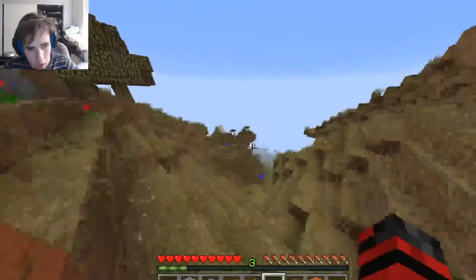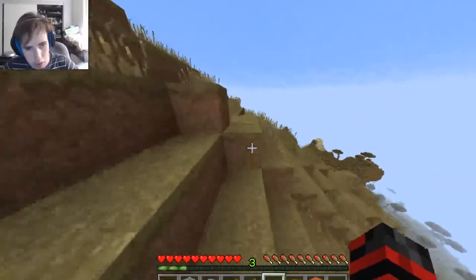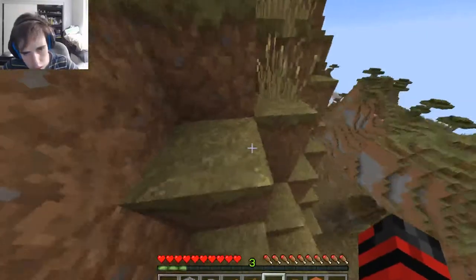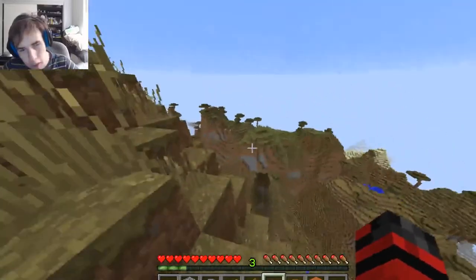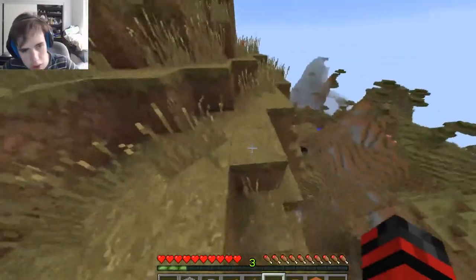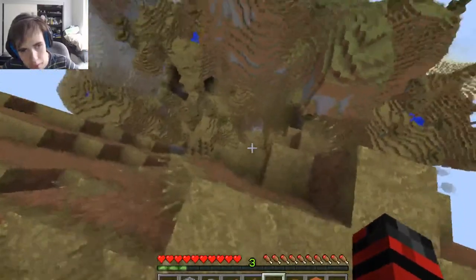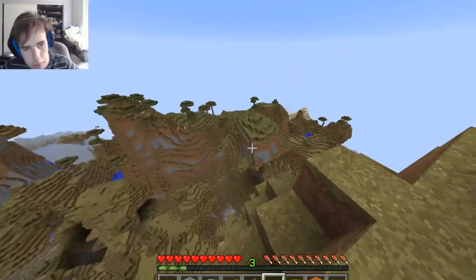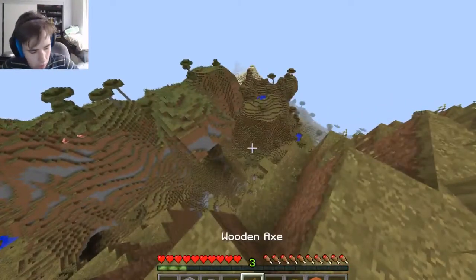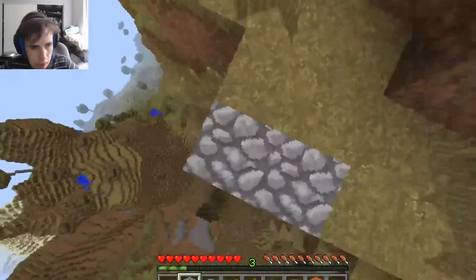Maybe I could build a bridge across to there, or across to another part of the mountain. But I need a water source to jump into because then I won't be able to get back up. I feel like building a bridge across there — I think that's what we're going to do, so I'm going to start doing that right now.